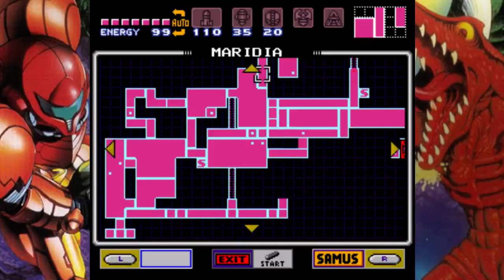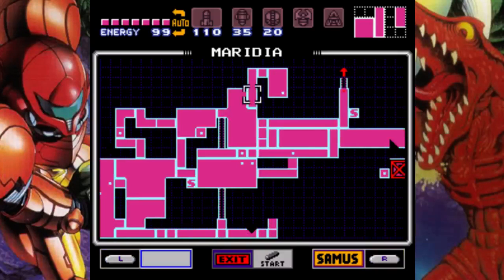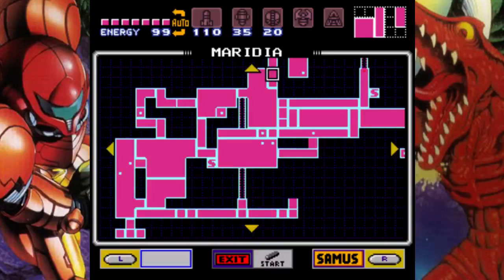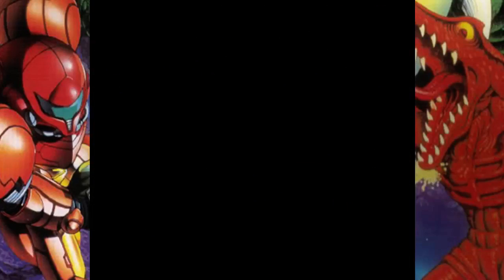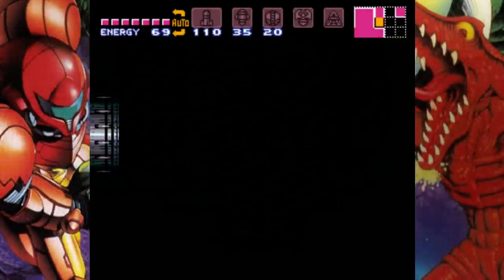So now our next task, I believe, is to just backtrack over to Norfair and head towards Ridley. I'm trying to figure out the most efficient way to do that. Unfortunately you can't exactly tell where the doors are on this map, but I don't think I can just head down the long tube thing because there's like an inconvenient one-way door somewhere in there. I think maybe I have to backtrack to Batwoon's room? That might be the best idea anyway, one way or another.